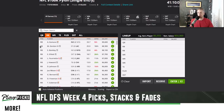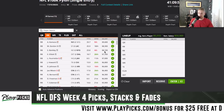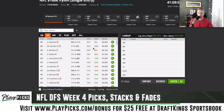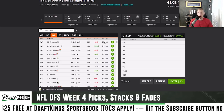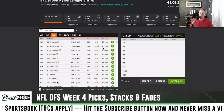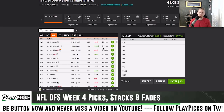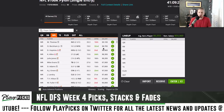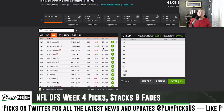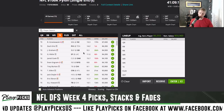You've got Drew Brees coming in at sixty-six hundred who's just been passing all over the place. At running back, Alvin Kamara comes in at ninety-six hundred — he's a great play, this game has a fifty-point total. Saquon Barkley on the Giants side is eighty-one hundred, so we have massive price tags on the quarterback and both running backs. At wide receiver, Michael Thomas is the most expensive at ninety-one hundred; Odell Beckham is the second most expensive at eighty-seven hundred. Thomas has caught thirty-eight of forty targets thrown at him.